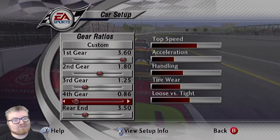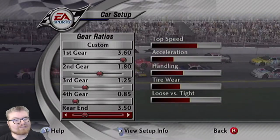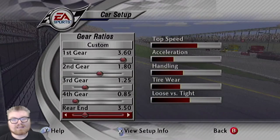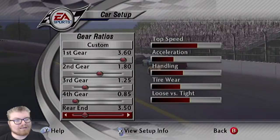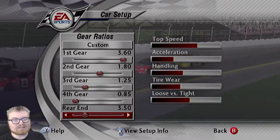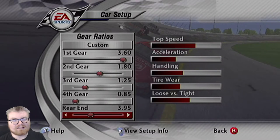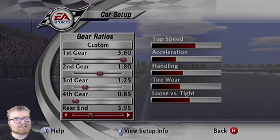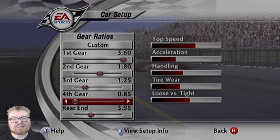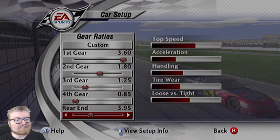Now the gear ratios - when you first get into career mode you are so underpowered. But there is a bit of trickery you can do with your gear ratios to make that not be the case. I'm going to crank down fourth gear to 85. You saw how much top speed that gained at the top there, but it's entirely impossible to keep that up. That's where the rear end gear comes in - we're going to crank this up to 395. Once we get up through fourth gear and get up to speed, it'll be a huge difference.